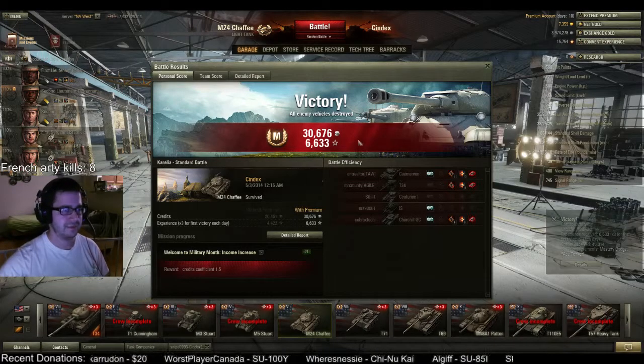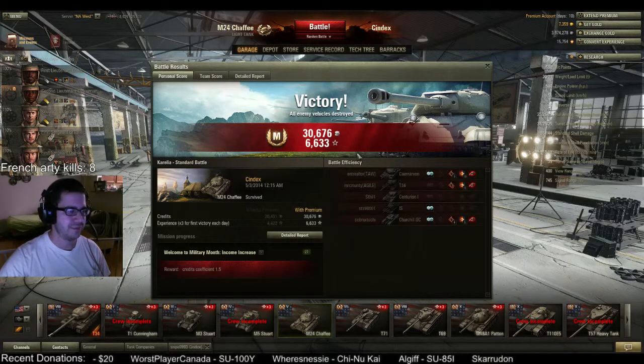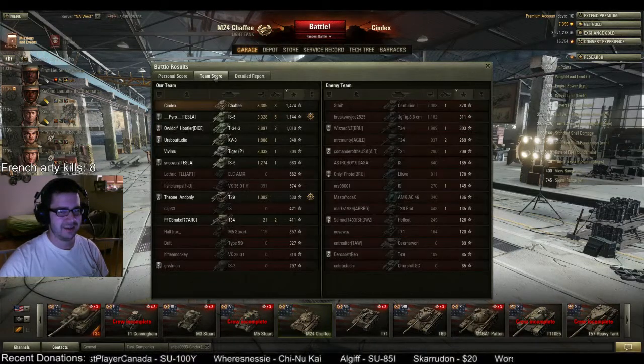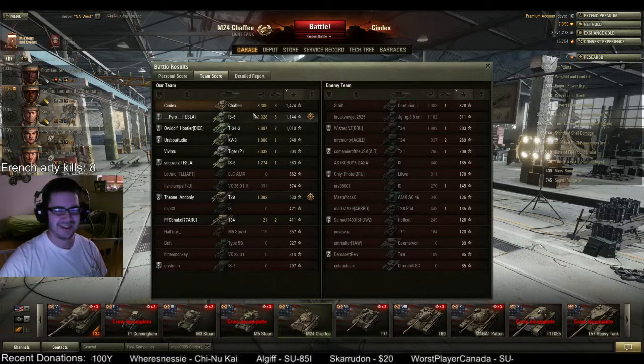That game looks like I got an Ace Tanker, and I got that on the triple. Wow, and I got 50% more credits. 3,300 damage — we almost got high caliber, just barely missed out on high caliber. Oh my gosh, wow.